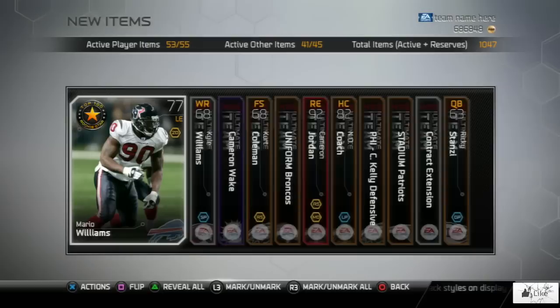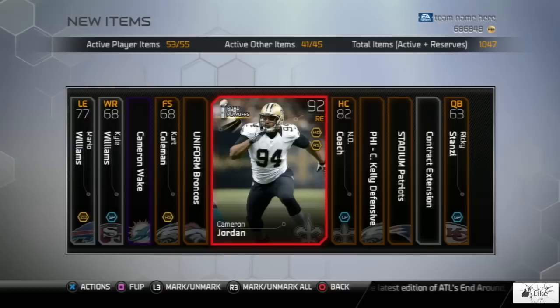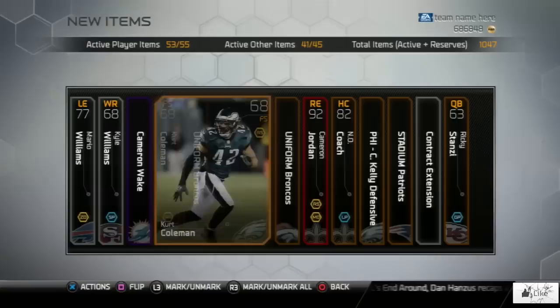Bam! We got a Pro Bowl collectible of Cameron Wake, and speaking of players named Cameron, there is a Road to Playoff Elite Cameron Jordan, 92 overall. So that was definitely a good pack for me. And of course you guys see my silver card was Kyle Williams. So let's go ahead and test this method on our last and final Pro Pack.